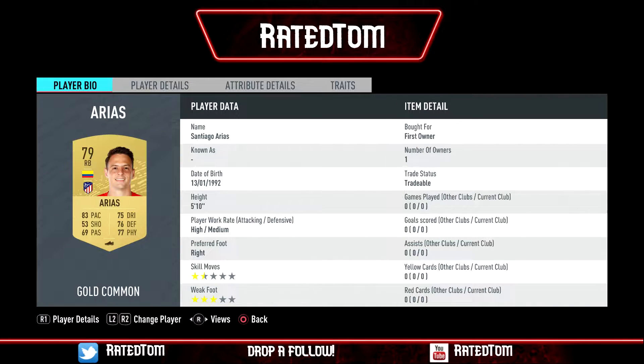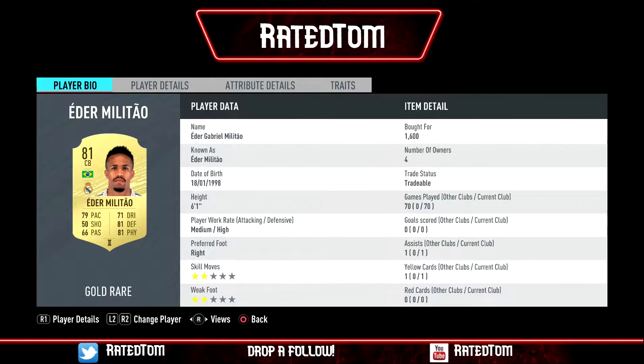So in goal we have Areola, next we have Arias, then Yere, then Ede Militao, then Alaza.